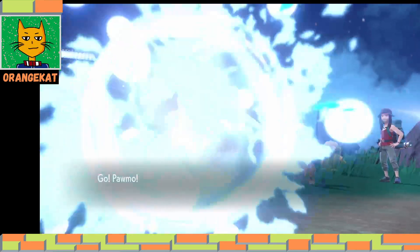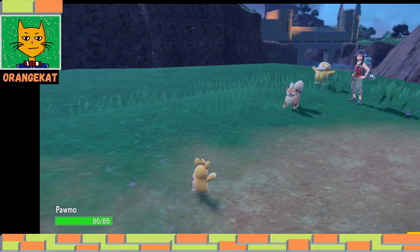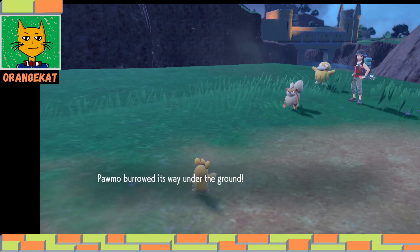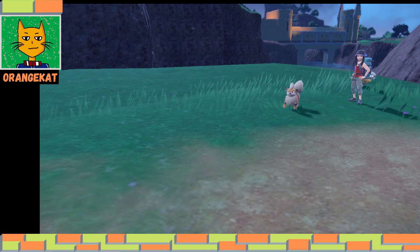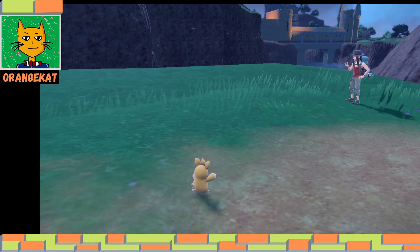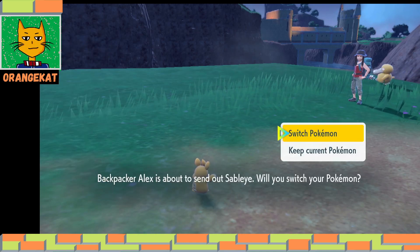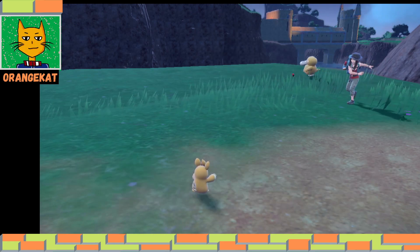I'm encountering some fire type Pokemon, which are weak against ground types and water types. Sometimes the most effective attack can help even if your Pokemon's level is lower than the opponent.